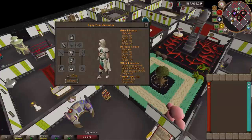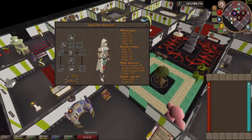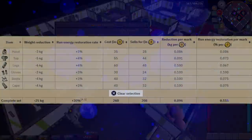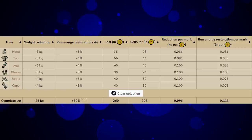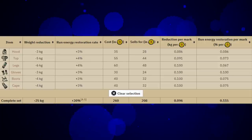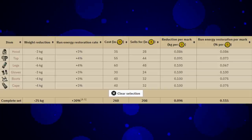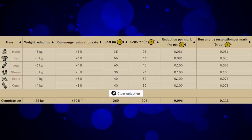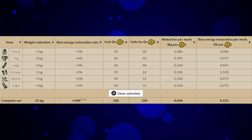The graceful clothing set is a weight-reducing gear set that can be bought from Grace, who is in the Rogue's Den underneath the pub in Burthorpe. Each piece costs a certain amount of marks of grace, which you can get from doing rooftop agility. Graceful is incredibly useful because all six pieces reduce the weight of items you're carrying, and the complete set gives you a weight reduction of minus 25 kilograms.